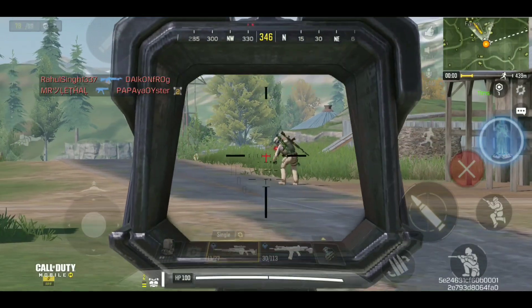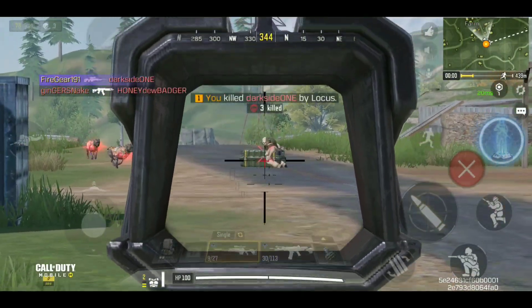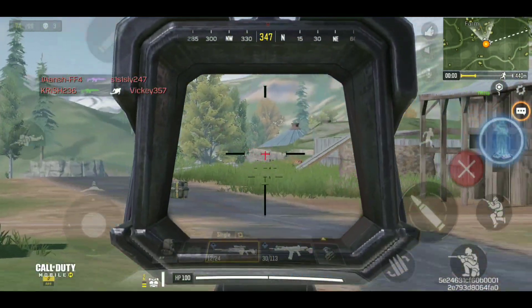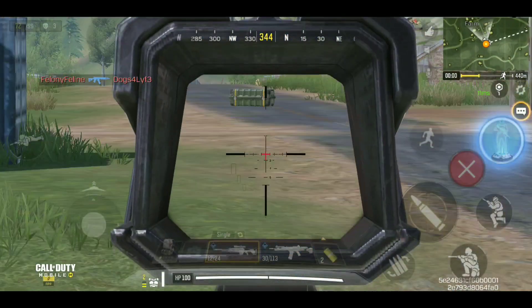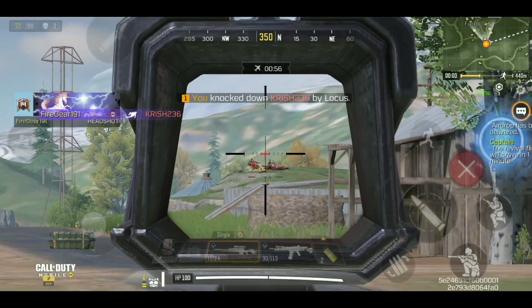That was a duo team right there. Let's head to the proper farm to get some more action. Next guy spotted — let's steal the kill. That was a scout, so there should be at least one more person. Let's try taking him out with the sniper. Spotted — that's the team right there. One down, this should be easy.